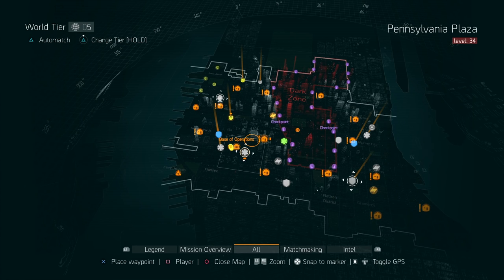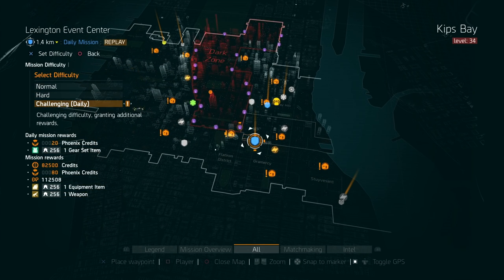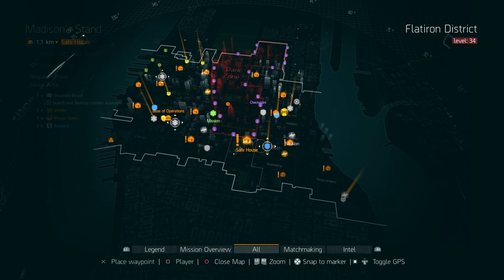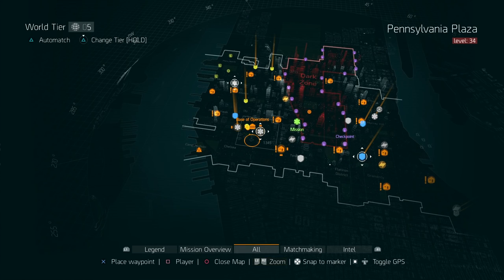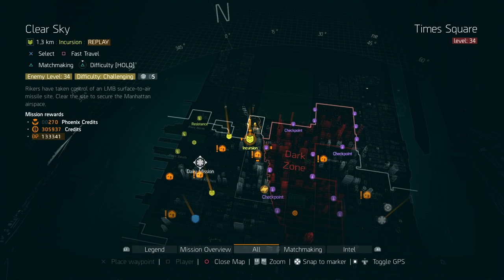Just like every global event, there are main missions that are always best for fast runs. Lexington Event Center is really simple on challenging and hard to mess up. Clear Sky is always great for GE credits — you can complete it in around five to six minutes with a decent team, making it probably the best mission to farm GE credits as a group. Solo players should stick to Lexington Event Center. You can also run Hudson Refugee Camp on challenging — it has three bosses at the end, so you get GE credits for mission completion plus credits for each boss kill.